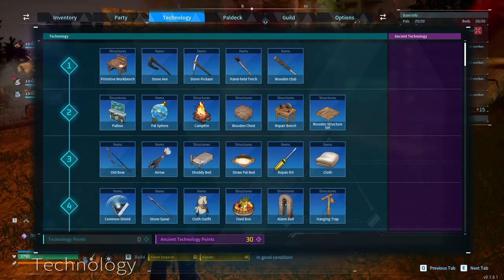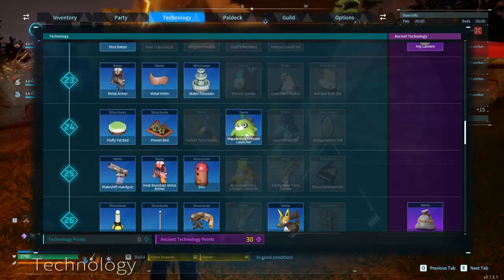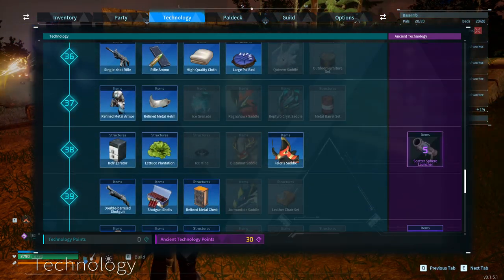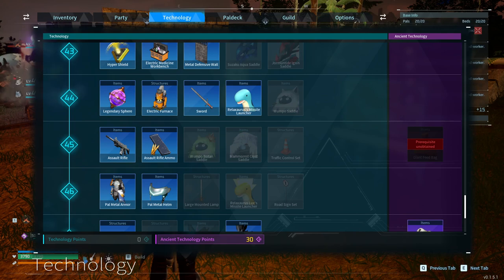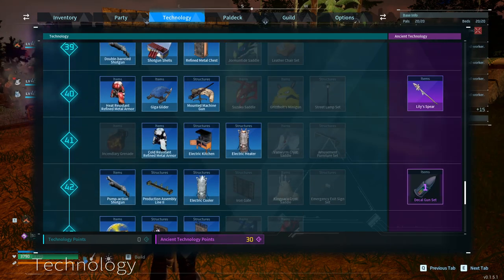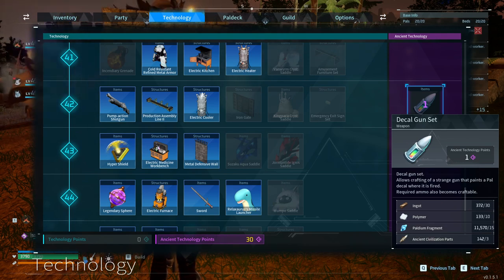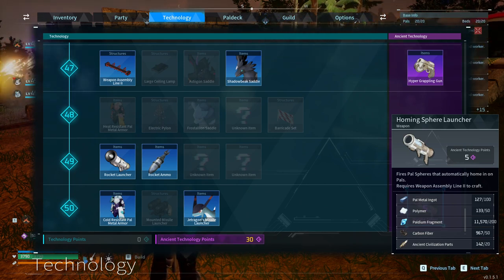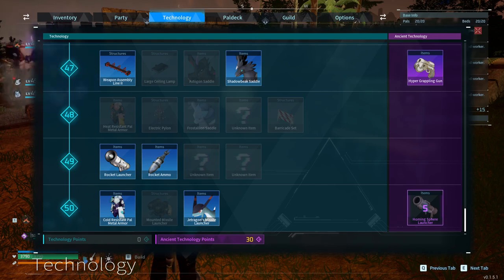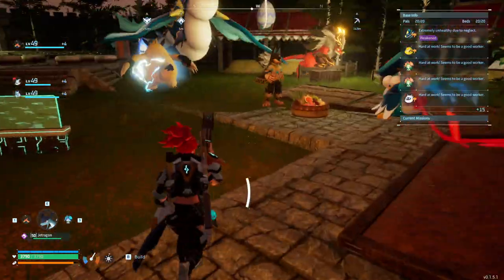I feel like there aren't too many items that use ancient technology. Look at this — there's maybe 15 to 20 things. Some of these I just don't see the point of, like all these different feed bags — I literally just carry salads around and don't have to worry about it. The decal gun set, I don't see a point in that. The homing sphere launcher — I wasn't a big fan of the regular sphere launcher, and the homing one is better since it's higher up, but I don't care enough to build it. So I think they need more things to unlock with ancient technology.